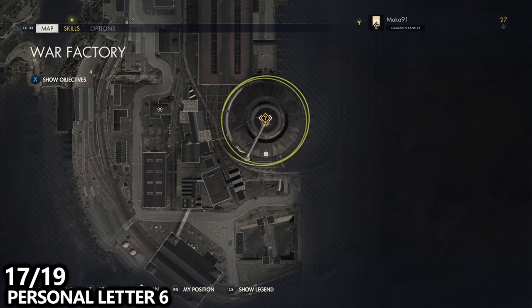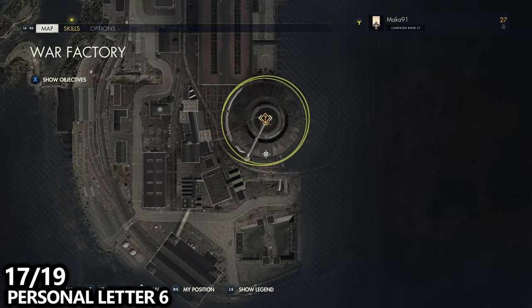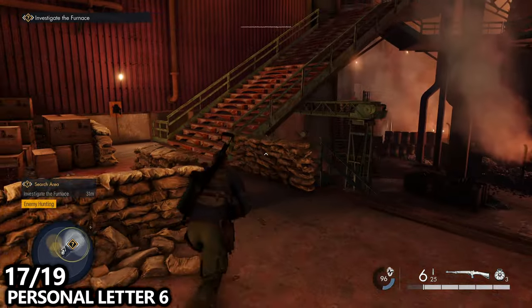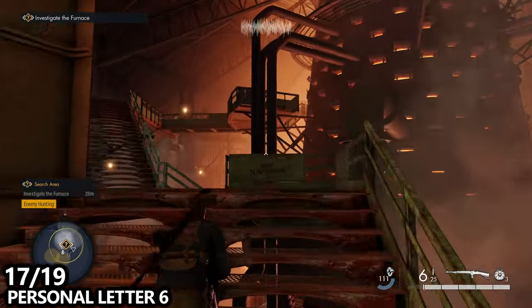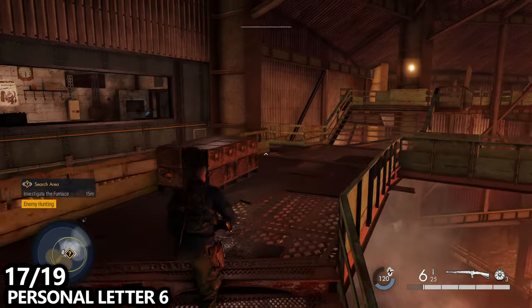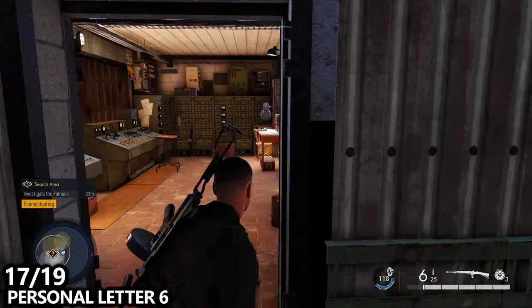We've now made our way into this giant circular building near the bottom right hand corner of the map — one of our main objectives here is the furnace. You can enter this building from a wide variety of areas; I entered from the south. Climb up the stairs halfway up the scaffolding — you'll need to reach the top anyway — but about halfway up you can spot a side room with an office, and here you can find personal letter number 6.